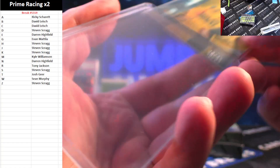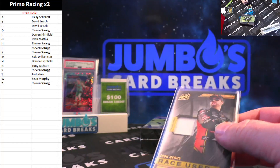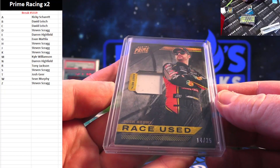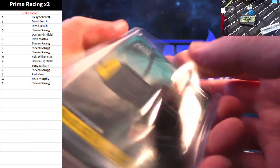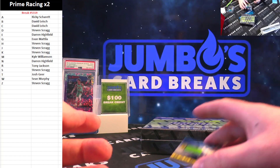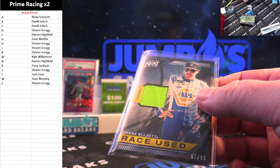M spot — Kyle Williamson, Josh Barry for the J spot, 14 out of 25. Steven Scrag got that J spot — J spot does well. Josh Barry, 14 out of 25. Sam Mayer, 48 out of 99 for the A spot — Steven Scrag. Nice one here for David Leish: 87 out of 99, Chase Elliott — it's the Mountain Dew fire suit card. That card will do better than you think.